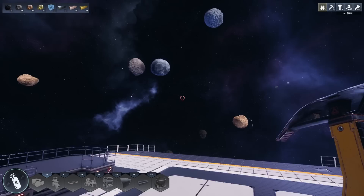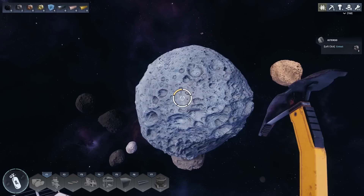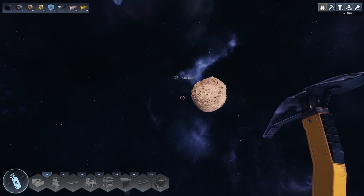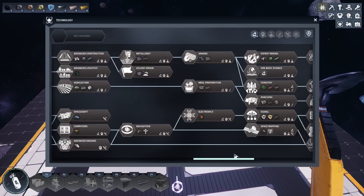So here we are. The first thing that we want to do is just gather some resources. Each of the asteroids have one or possibly two types of minerals within them. We need the ice for oxygen and we need the iron for building. You can also find copper, carbon, and gold as well. If we press T now, we have this massive tech tree. This is much larger than it originally was. There's plenty to unlock, including farming now by the looks of it.